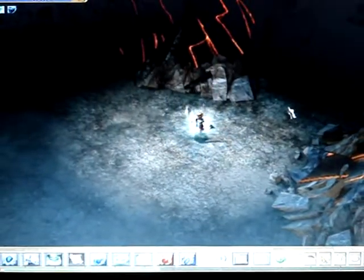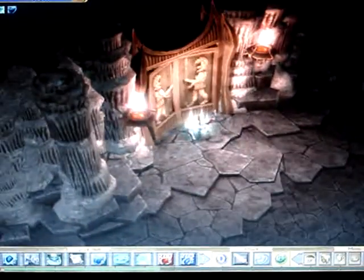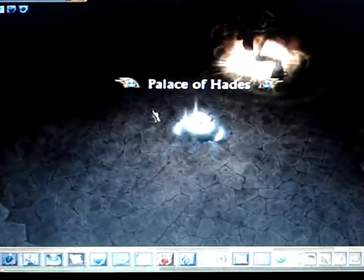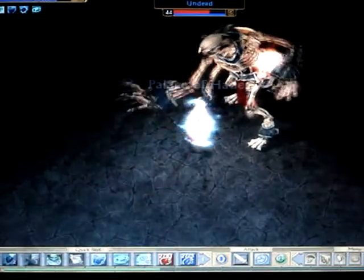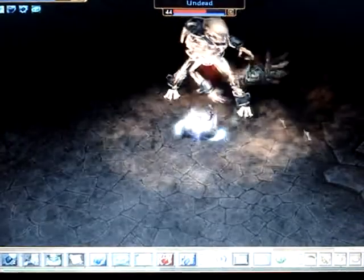Okay, so this is the entrance to the Hades Palace — like a side entrance. And we get to hear his laugh again, the familiar laugh which tried to spook us out back in Olympus. And there he is, appearing out of the ground. He begins with his default attack — that Vitality breath. See this one.